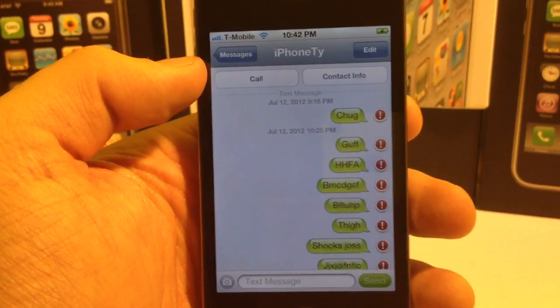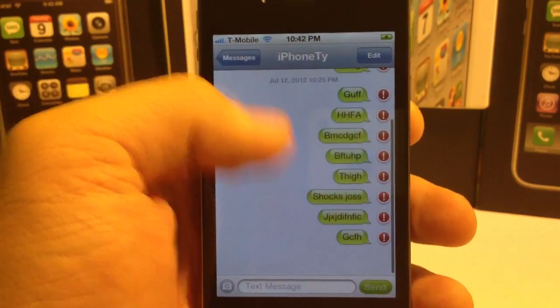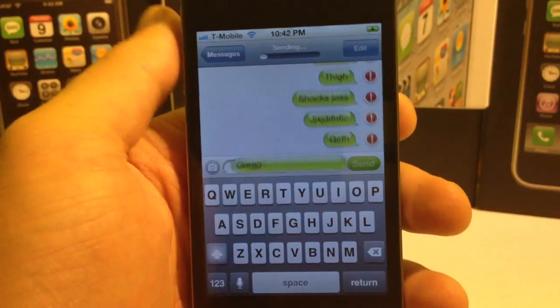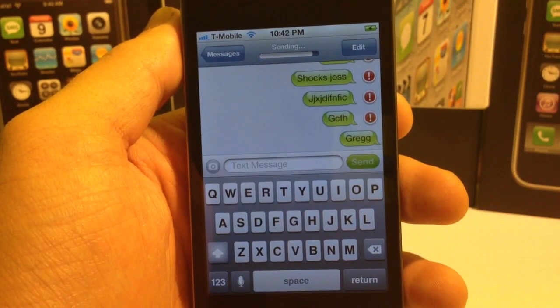So you've unlocked your phone, you have bars of service, you can make calls, you can receive calls, you can receive text messages, but you go to send a text and it fails each time. It gets to the end and then at the very end it decides to tell you that it's failed.